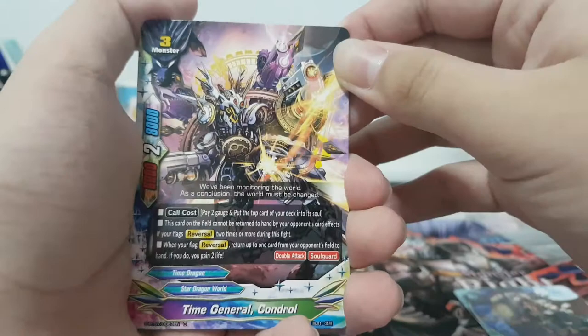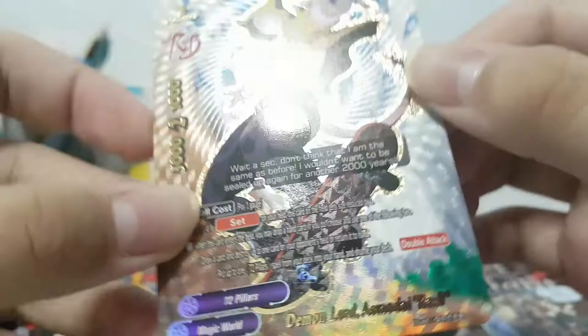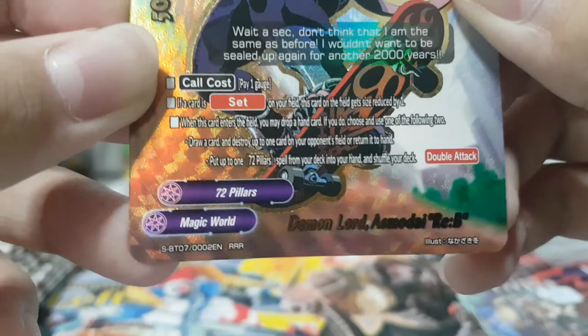My table's gonna be so messy at the end of the video. I'm kind of trash at opening packets, sorry. Time General Control again, Time Scout Khan, Magical Eruption — good card. Fishing Shuffle for Dragon Phantom Thief. Triple rare — Demon Lost Modai Revival Buddy! Really good card, it has the revival body. Pay one gauge to call it. Sets 5-2-1; if a card is set on the field this card becomes size zero. If I drop a hand card I can draw a card and destroy one card on the opponent's field, or pull up to one 72 Pillars spell from the deck into hand and shuffle. This card has Double Attack — really good if you're using 72 Pillars.